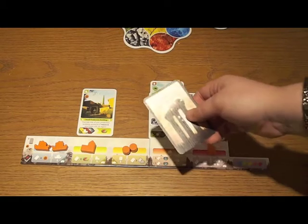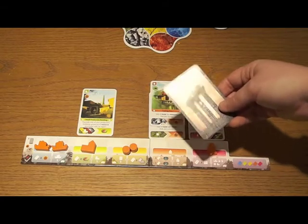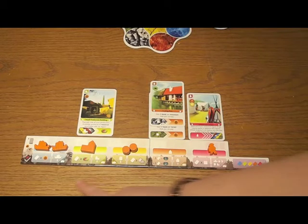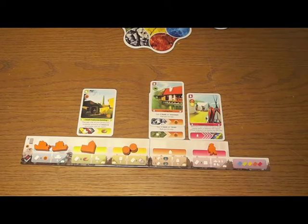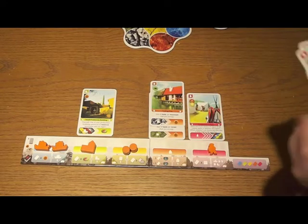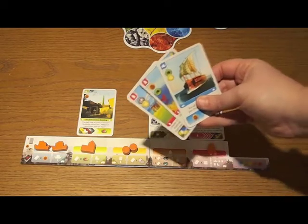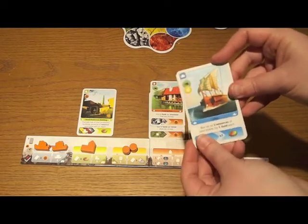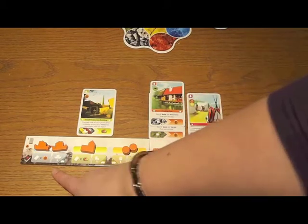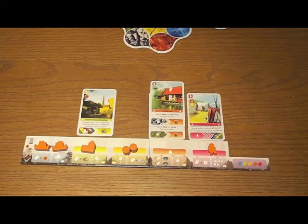The special powers in brief — check the rules for full details. If you use the blue power, you get money for each card you discard. So if I'm throwing away three cards with blue as the lead card, I get to access that power three times — two money per card for a total of six money.